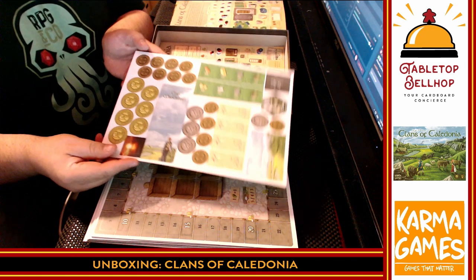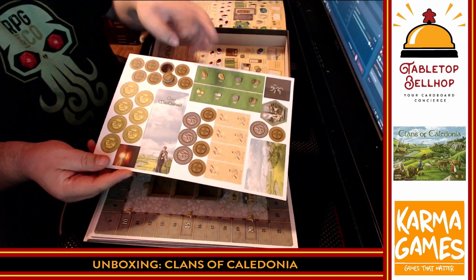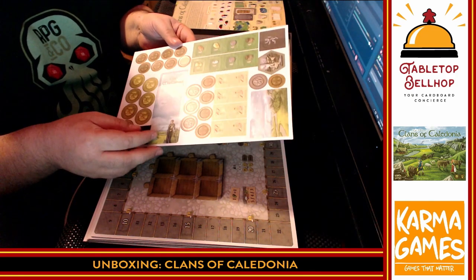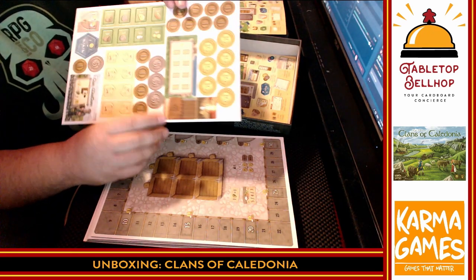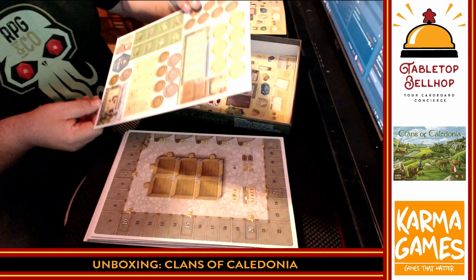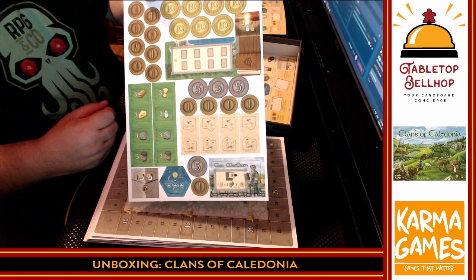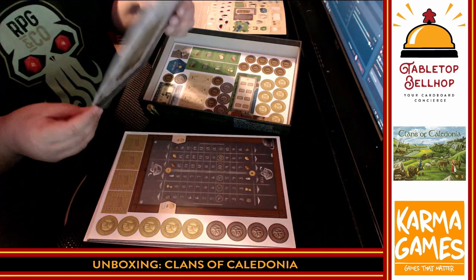I'm going to flip through these punch boards. Those are well cut — that coin just popped right out from just a little bit of pressure on the back. Nice, well-cut board. Cardboard coins — metal coins are always nicer, but these are fine. This says 'Clan McDonald,' which of course may have unique rules. With that many different clans I have to assume it's asymmetric. Clan McEwen... hex tiles, little tiny tiles. The iconography is very clear — easy to see across a four-by-four table.